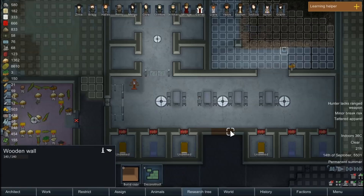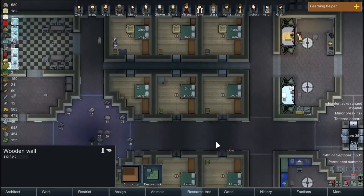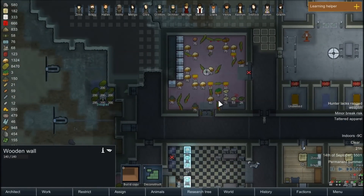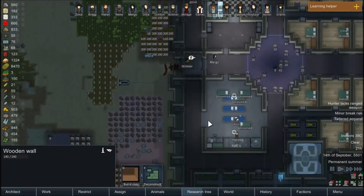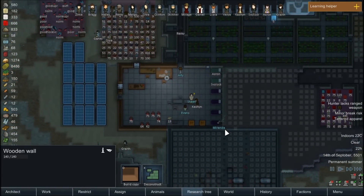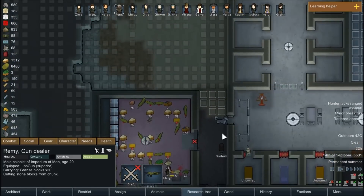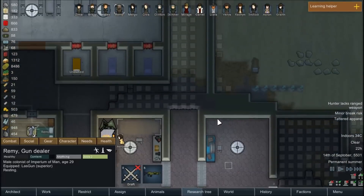This cutout here is where the nutrient paste dispenser is going to go — but obviously, without any prisoners, there's no point in having that there yet. Douglas, I feel bad about you sleeping out in the heat — not even a little bit cold here. Remy, what are you up to? You're just cutting blocks and dropping them off? Looks like you're giving us granite for the floors — that's cool. We're going to need limestone as well to get walls built.